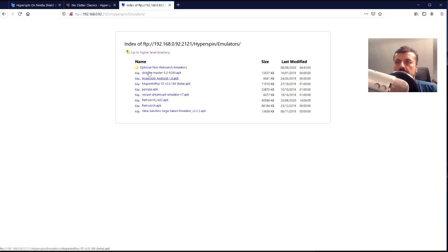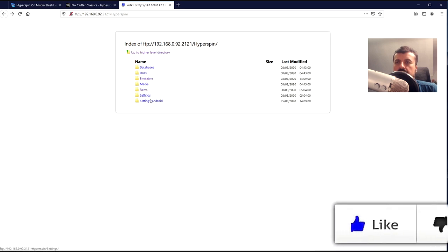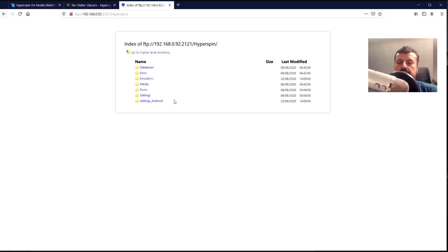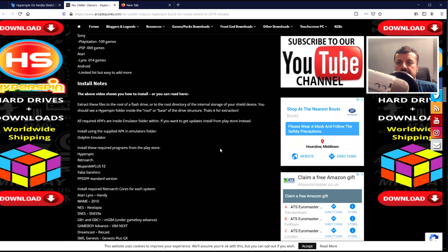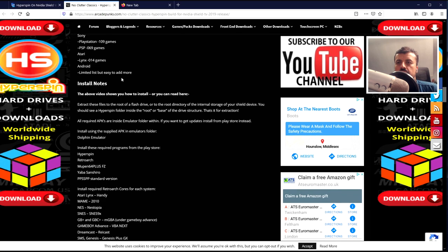Inside the Hyperspin folder you'll find the different files, some of the emulators, all of the different ROMs, and the config for them. All of that is in there. Make sure you expand all of the contents of your image inside that Hyperspin folder. Once you've done that, you then need to install all of the emulators — fortunately, all of them are included in the download in a folder called Emulators. There's one for Mupin, one for Yabause Sanshiro which is for the Sega Saturn. For RetroArch, you do have to install a custom version — a link for that is on my website — as the Play Store version doesn't work properly with Hyperspin. All of the settings, config, and artwork are already configured for you inside the Hyperspin folder.